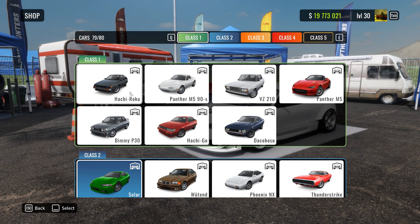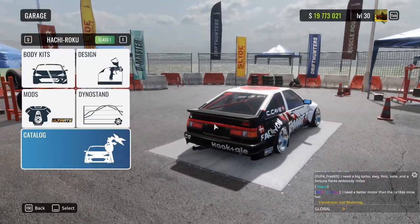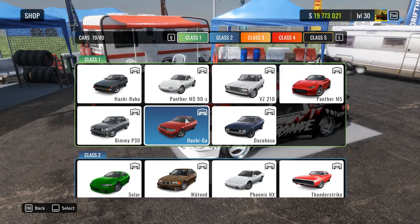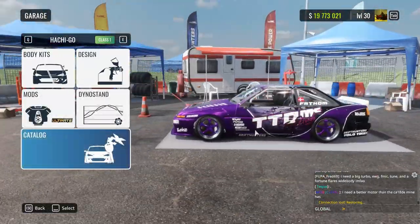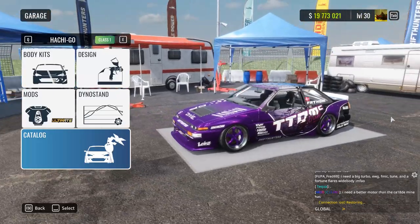In class number 1, the 2 cars that I find working the best are the Hachi Roku, which is a Toyota AE86 Sprinter Trueno. I find it very nice and I believe everyone gets this car at the start of the game, so it's a very good starter car. The second car is the Hachigo, which is the AE86 Levin. It's beautiful and I love to play with it — it was one of my favorite cars for a few months and I still really enjoy drifting with it because it feels so nice around the corners.